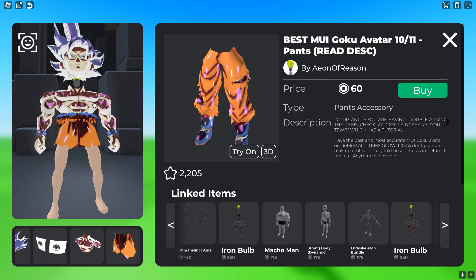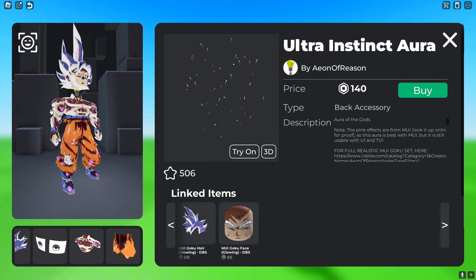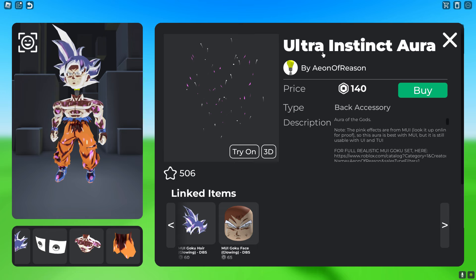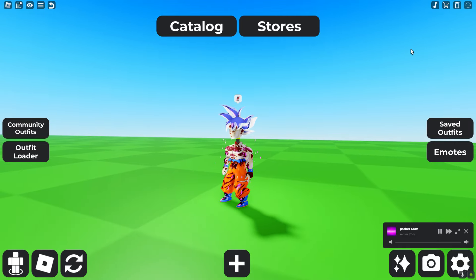Get the pants which cost 60 Robux. Then to add that special flair, get the Ultra Instinct Aura which costs 140 Robux and goes around him.